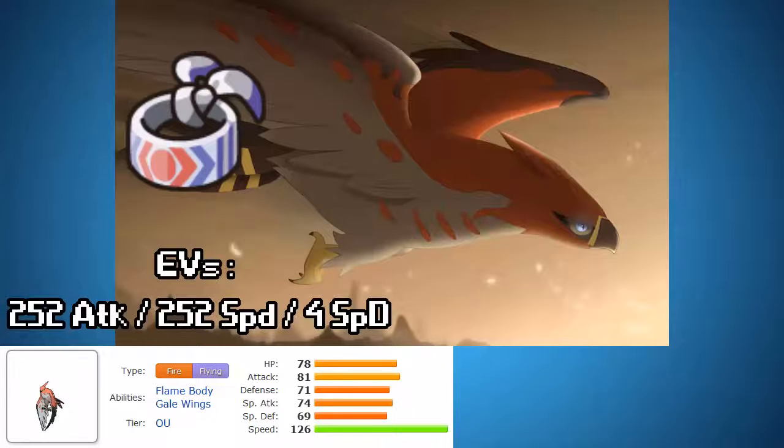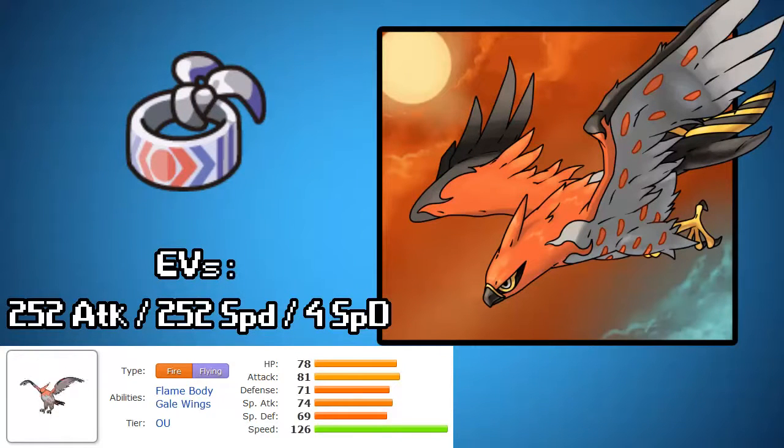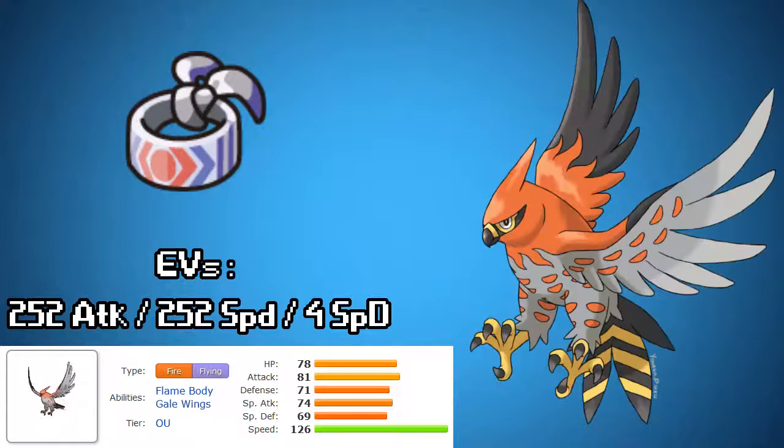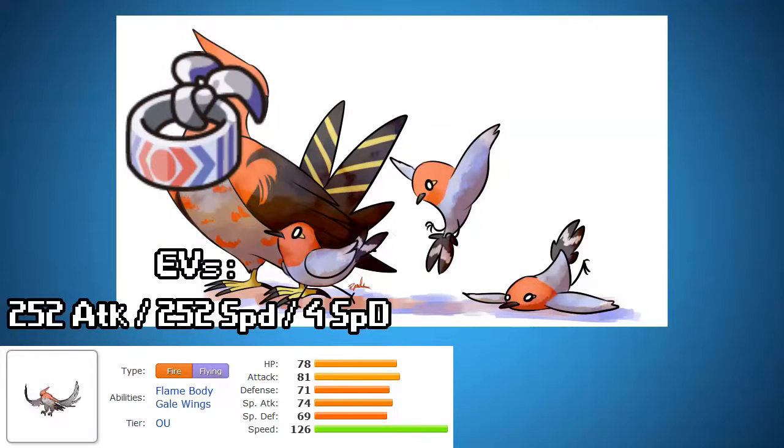Number 7. The number 7 slot goes to Talonflame. This thing is extremely versatile — it can run a support set pretty well, but it obviously was meant to be a sweeper. 81 attack isn't bad; throw a Choice Band on it. It's got Gale Wings, which gives a plus-one priority to any flying move, and it does learn Brave Bird. So this thing will wipe some stuff off the map in a crazy way. It does have a lot of recoil damage, but it also has Roost if you can find the chance to use it. An extreme threat with 126 speed, it can outspeed a lot of the metagame, and once you've got your opponent's Choice Scarfers cleared out, this thing can come in and just have a field day.